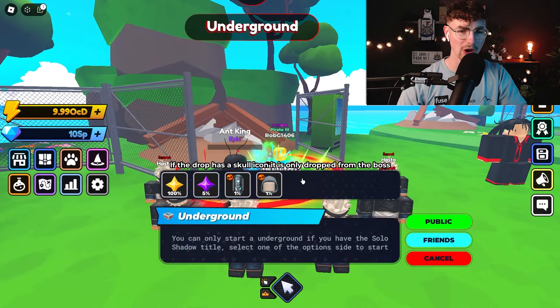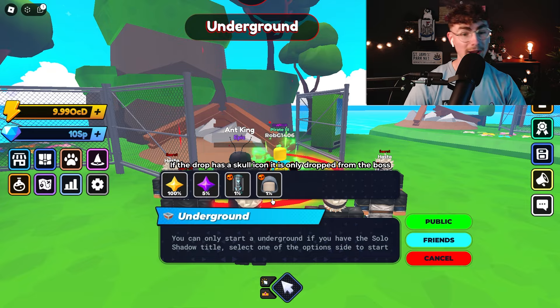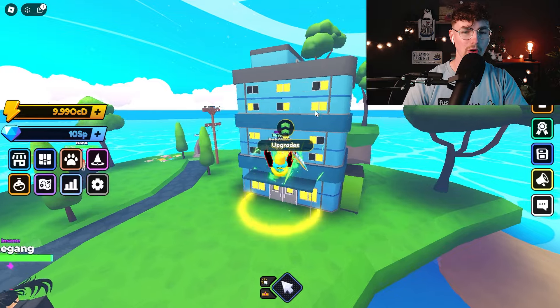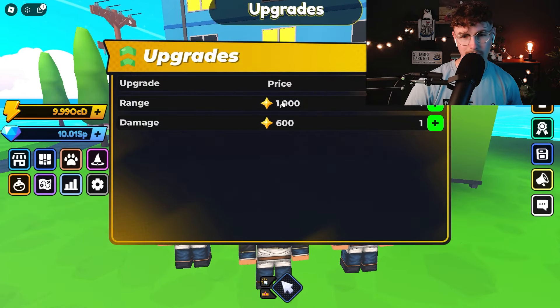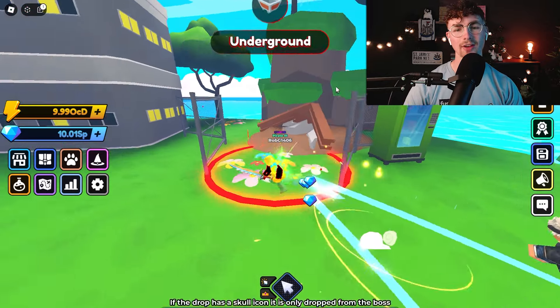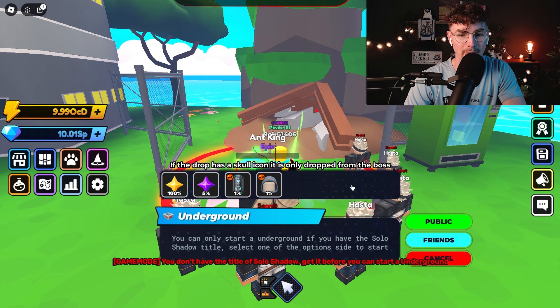The underground is over on our left, where there is a new accessory — one of the hoods, you might have recognized that from Anime Punch. Over on our right hand side there are upgrades, and these are going to be shadow upgrades. You get these stars for doing the underground. Without further ado, ladies and gentlemen, let's go ahead and enter the underground and see what this is all about.